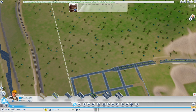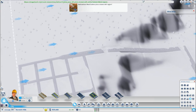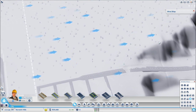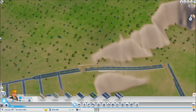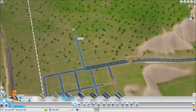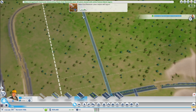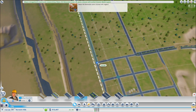Now we want to get an industrial area going. A good tip is to check the wind map first. You can see wind going from left to right on screen, and you want to build your industrial area so that your residential area is not downwind, because pollution will blow toward residential areas and make people unhappy. Since we already have the residential area placed, we're going to lay out another box of roads for the industrial zone.